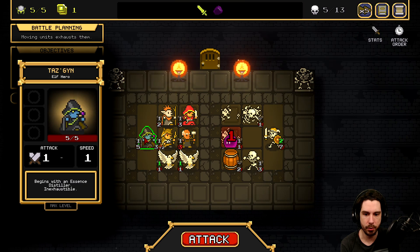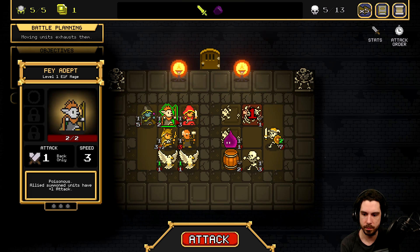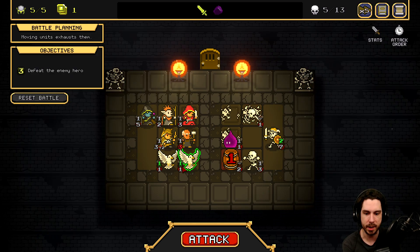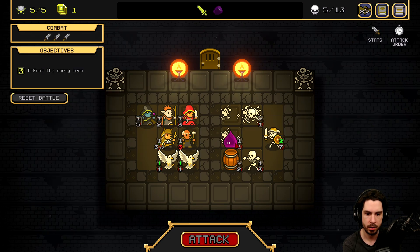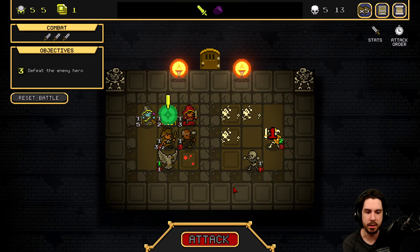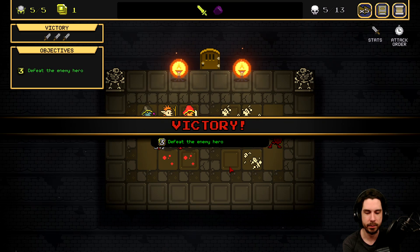We can move our hero freely. These two will kill the bone pile, attack the enemy hero, and we'll get two damage down and poison them. The doves will kill the barrel, and then the skeleton will kill one of the doves. This seems totally fine. The void has the most speed and just flat out goes first, so we just straight up kill the hero because poison. Excellent.